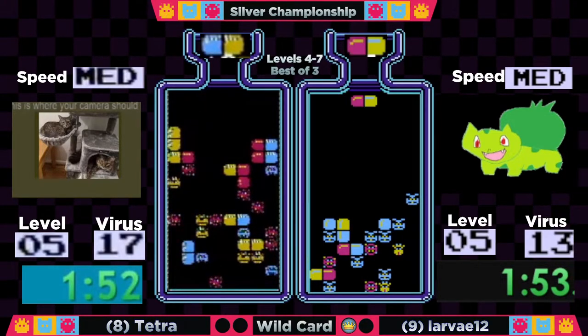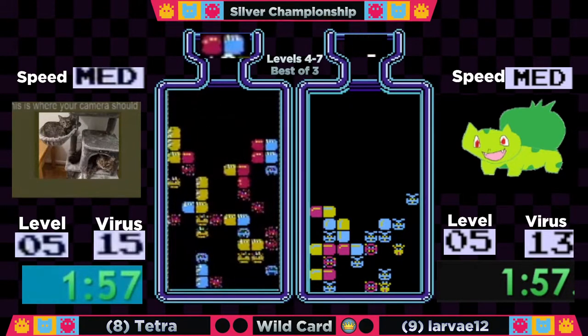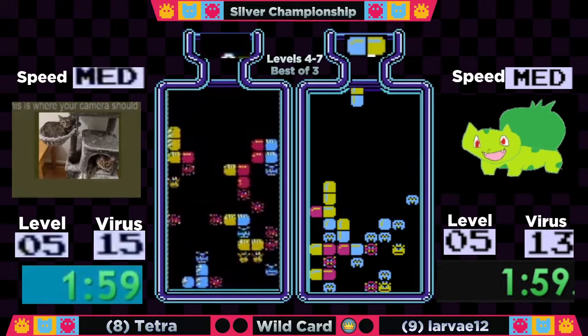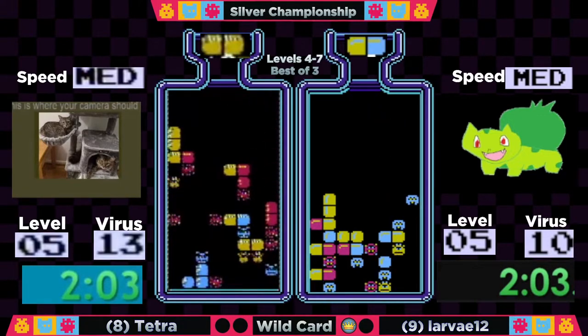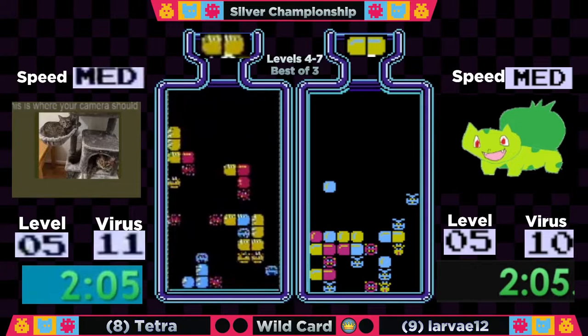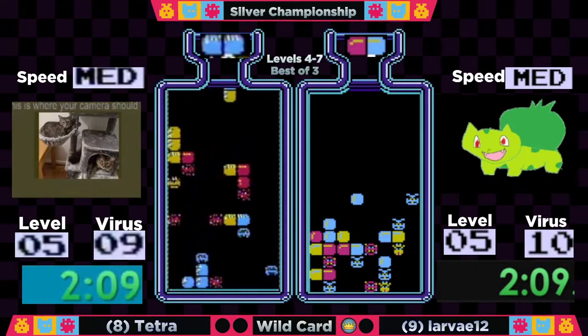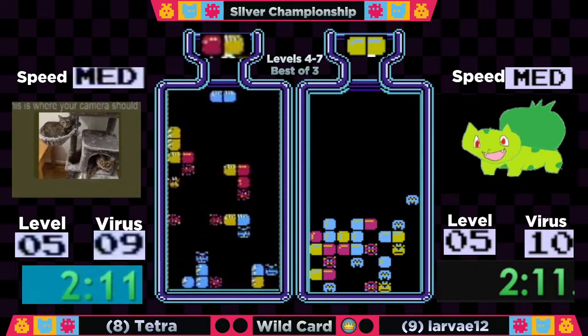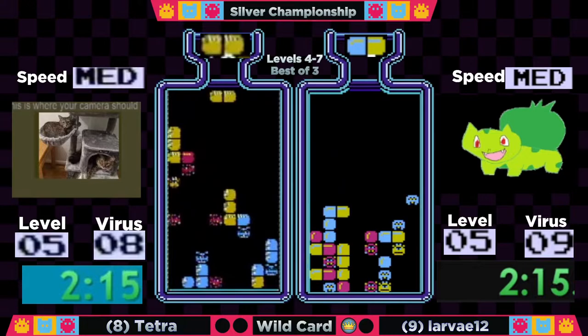Tetra's really hurting for blue viruses right now — only four left on her board. The opposite situation for Larva, who has a lot of blue viruses. Larva's gonna go ahead and take that horizontal — it'll add some garbage but it is a manageable situation, and that double yellow is definitely gonna help.